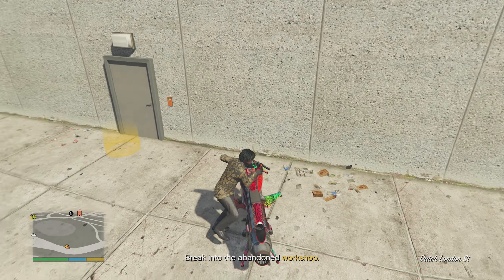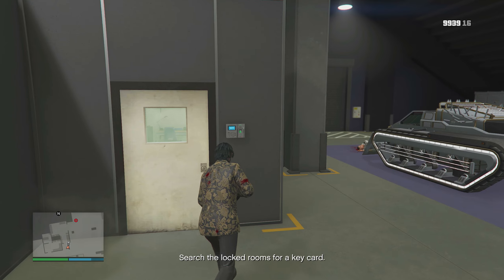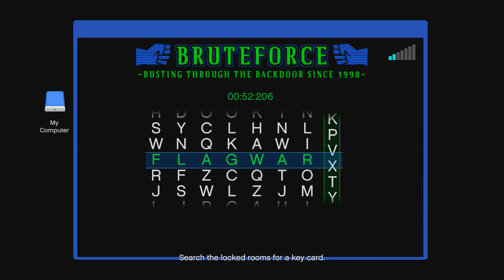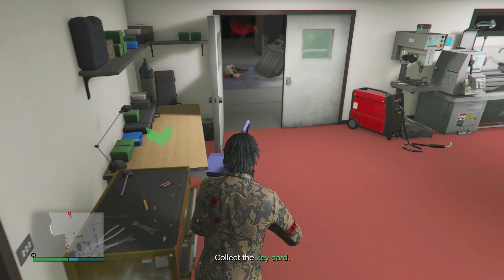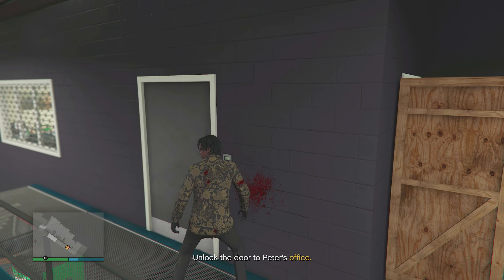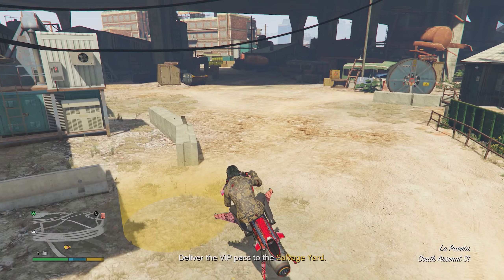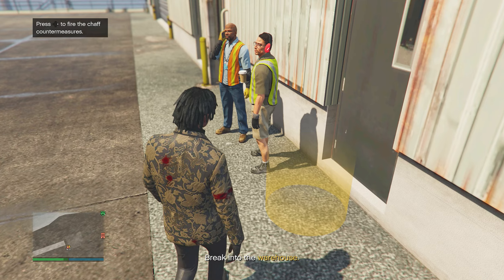For the VIP Pass planning work, break into an abandoned workshop underneath the Maze Bank Arena. Search locked rooms for a key card — you have to hack the doors to access them. I found the key card in the second room. Once you find the key to Pete's office, locate the VIP pass inside, bring it back to the salvage yard, and that concludes both planning work missions for the Dug-In Robbery.